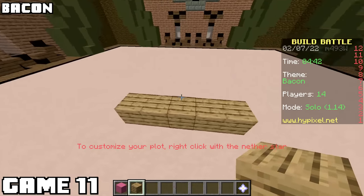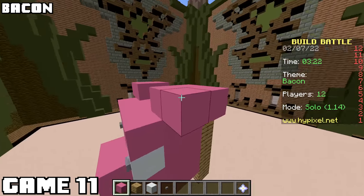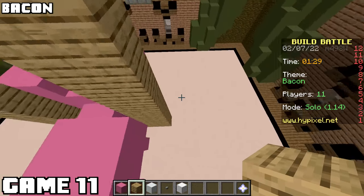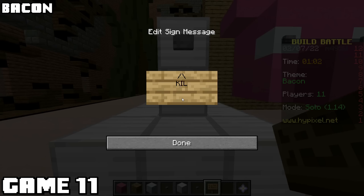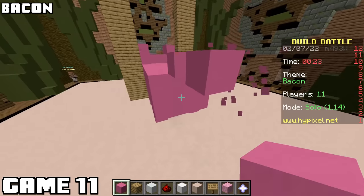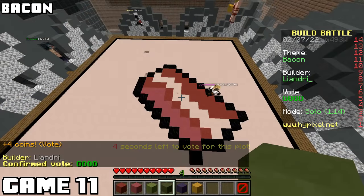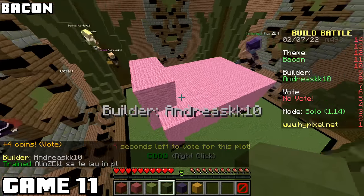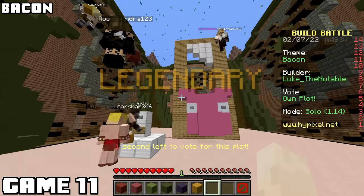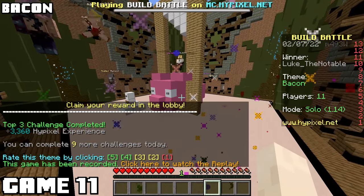Bacon was the theme for game eleven, and I immediately got an idea: what is bacon? It's delicious, but that's because it's dead pig. Pig's done with almost three minutes to spare. If you happened to say 'constructing a guillotine,' you've definitely watched this video before. Redstone doesn't work in build battles, but I wired it up anyway. Last thing I did was a curly tail. A lot of other people just made bacon - pixel art doesn't impress me. Mine was right after a bad pig build, and it rained diamonds. I'd like to thank all my years of not being a vegan.